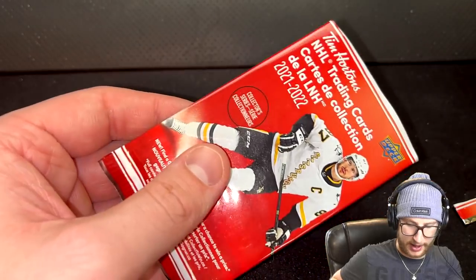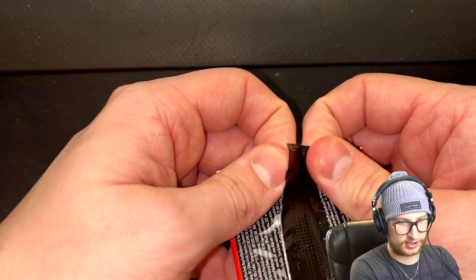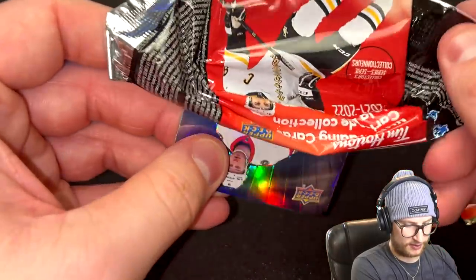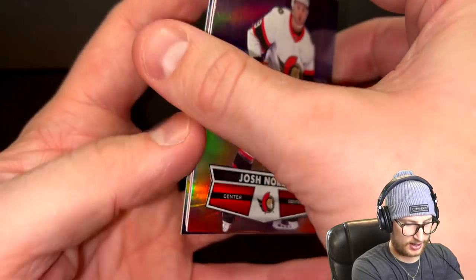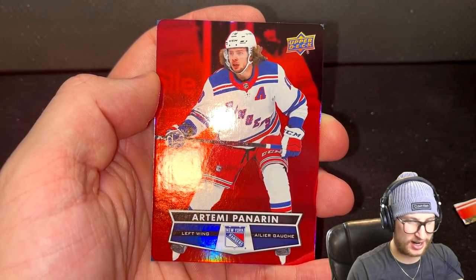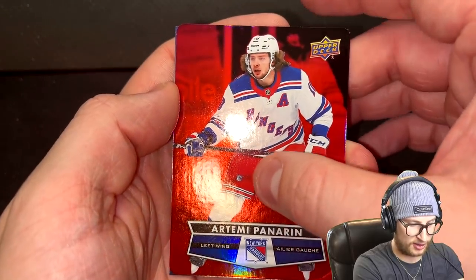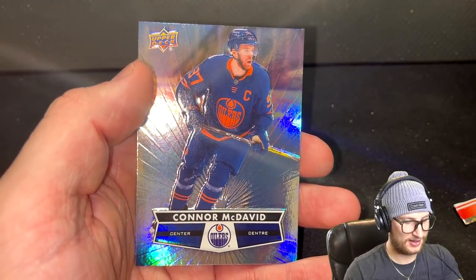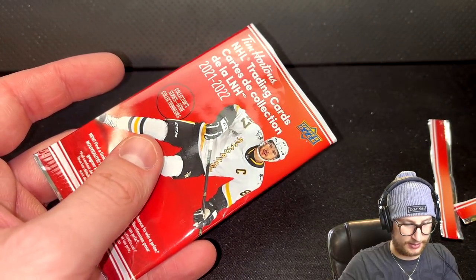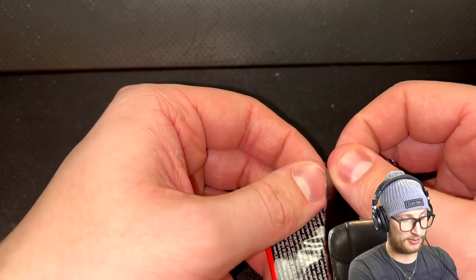Second to last pack — the penultimate pack. Let's go with the middle again, why not. First card is not a goalie — it's going to be Josh Norris. Middle card is Artemi Panarin. Did I already get a Panarin? This is a different Artemi Panarin. And the last player is Connor McTavish. So that's our third Panarin — this time we actually got him in the middle.